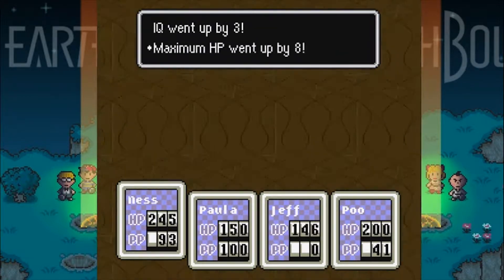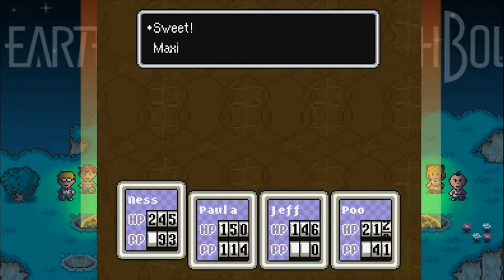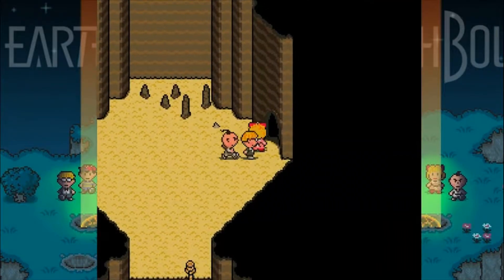Also, she gained a level — max PP up by 14 and Offense up Omega. Also, Poo getting another level — 25 HP and 9 PP. Can't ask for better than that. I am very happy about that.